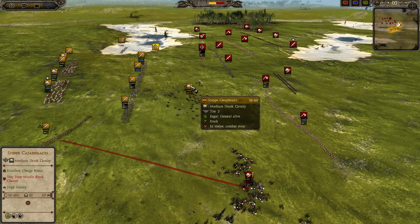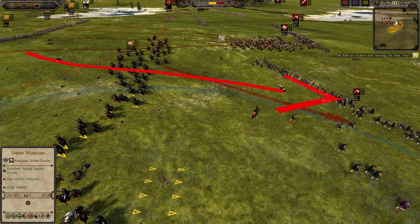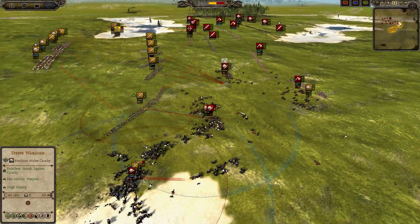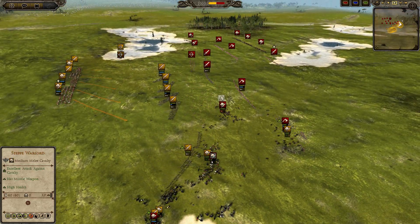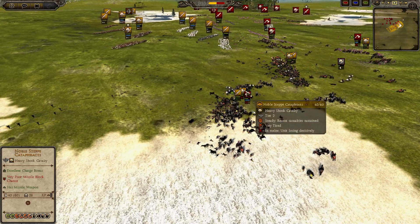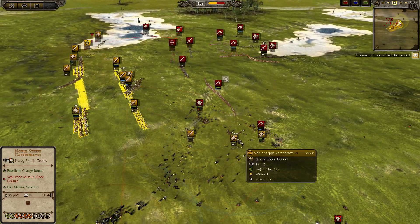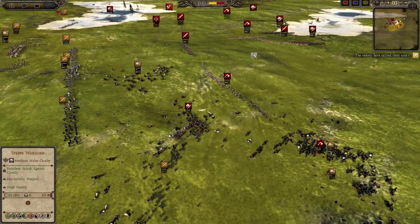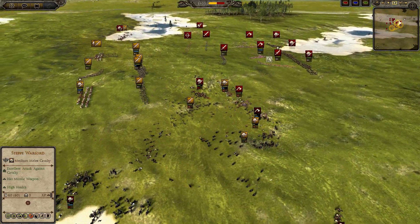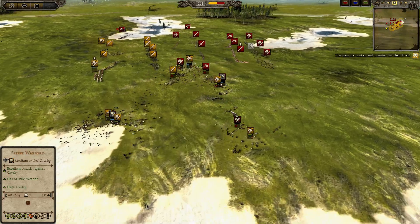The Scully Palatina gets charged by the Step Cataphracts. The Heitarea Guards could also get charged here, and the Step Cataphracts get chipped at the flank but still deliver a very nice recharge into the Hetearias. The Scully Palatina is dying very quickly through the Noble Step Cataphracts — we didn't see the Scully Palatina use Diamond formation, which was a huge problem. The Step Cataphracts are killing off the Heitarea Guard — a very cost-efficient engagement for the Huns. I would almost say this game is over at this point.